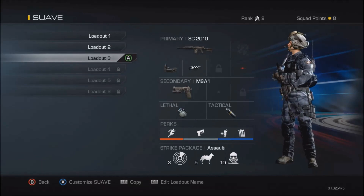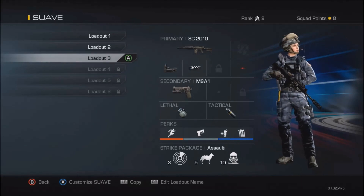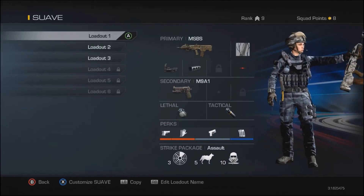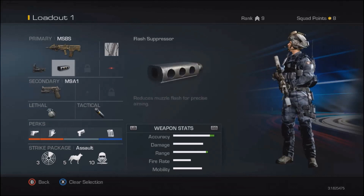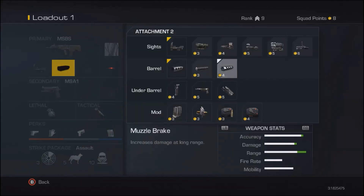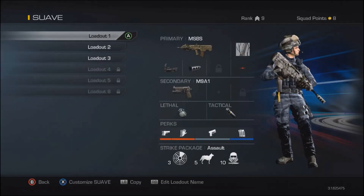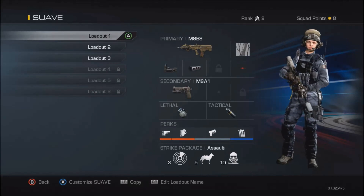I hope this is helpful for you guys. I wanted to cover the platform layout and give you a good example of a class setup. For attachments, you want a red dot sight unless you like the iron sights. I accidentally bought the wrong thing — I meant to buy the muzzle brake, which is basically a long barrel for an assault rifle, which you can actually equip now. That's the best class setup I can think of right now — if you enjoyed the video, leave a like, comment, and subscribe.